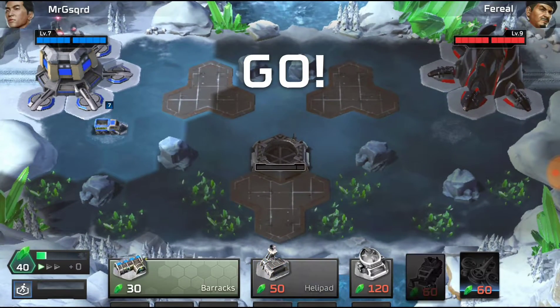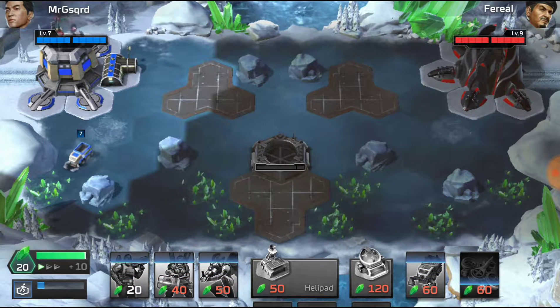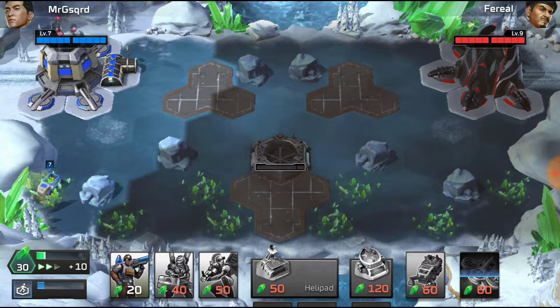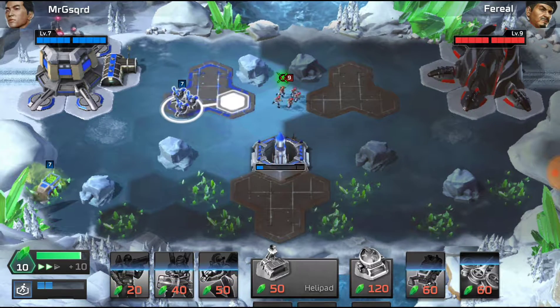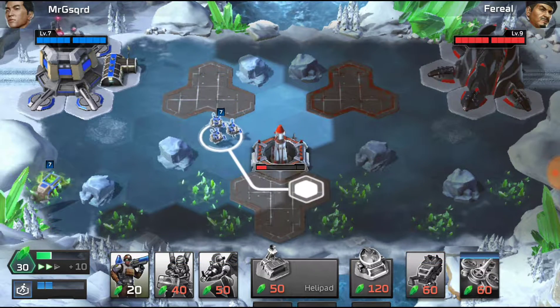First thing we do is drop the harvester and build the barracks. Typically I try and build the infantry, or I wait to see what's coming. Looks like he's infantry already, because he would have advanced if he had a vehicle right here. Let's come down and see what we can see.